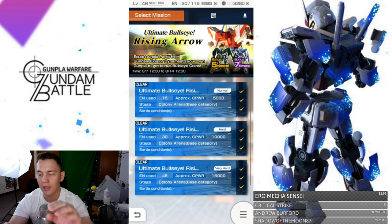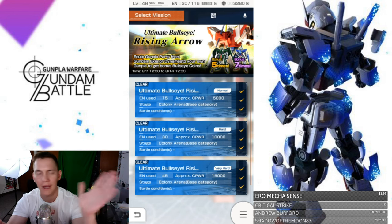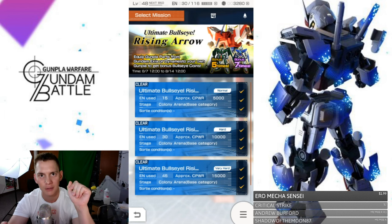Let's click right here. You're going to have Normal mode — pretty easy, combat power only five thousand. You've got Hard which is ten thousand, and then Very Hard which is going to cost a whopping 45 energy and the minimum is going to be fifteen thousand combat power. The coin drops for Normal is going to be three coins, Hard is six coins, and Very Hard is going to be nine coins.